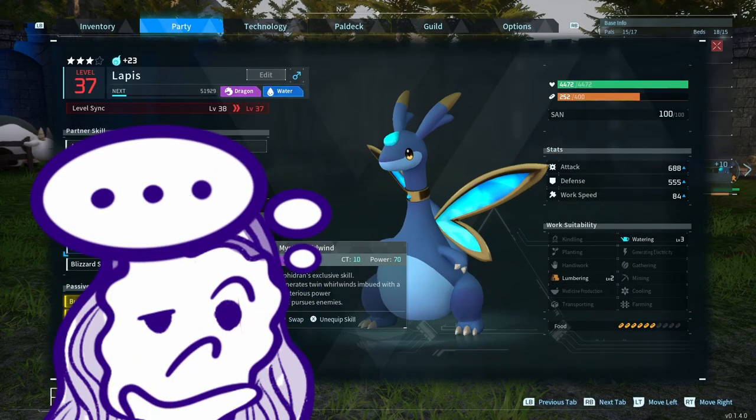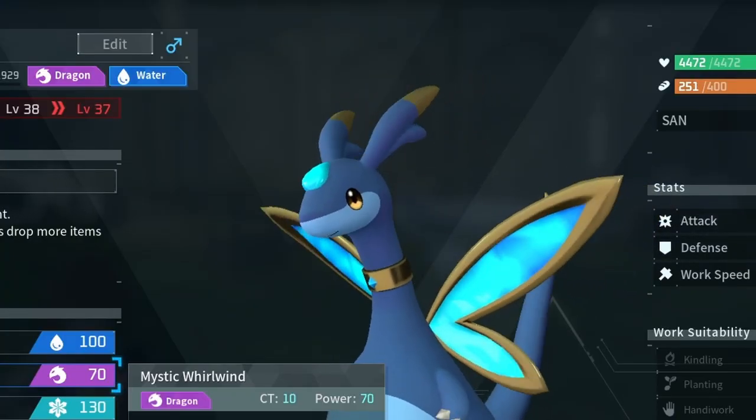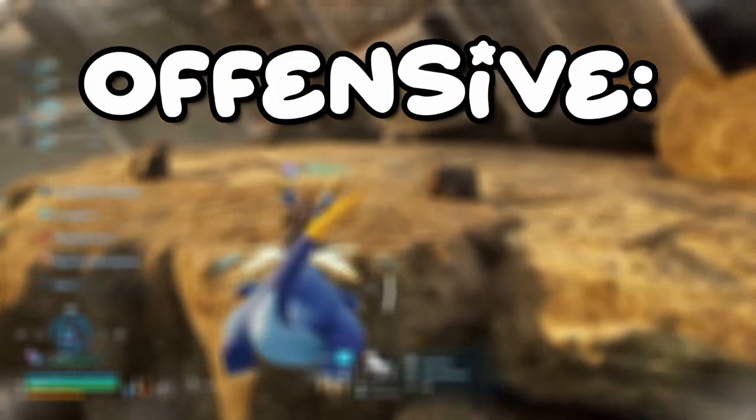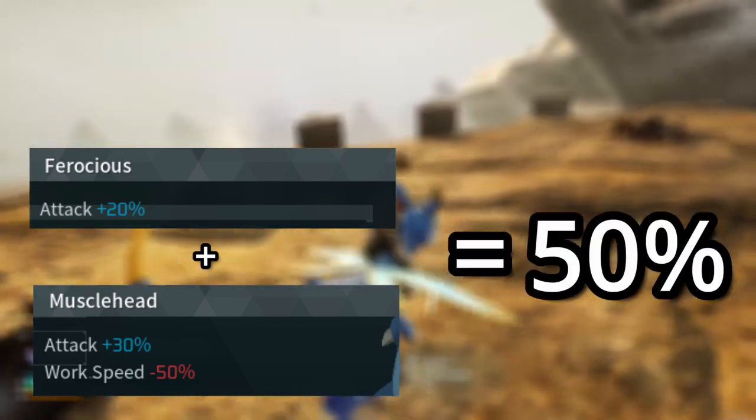So you want a perfect one? Well, easy enough — there's options. You can pick from three builds with this blue king. First, an offensive Elphadran Aqua. We want Ferocious and Musclehead for that juicy attack buff, totaling a 50% increase.